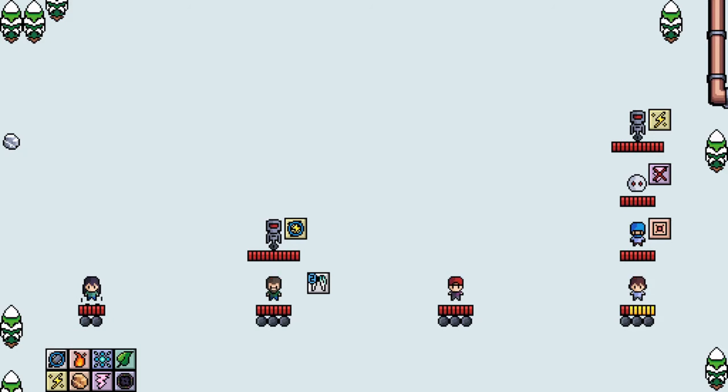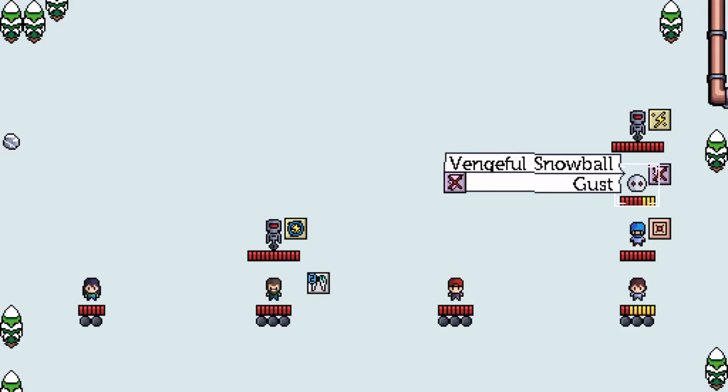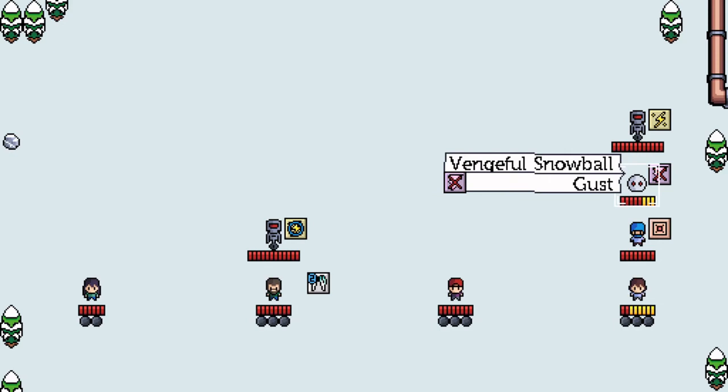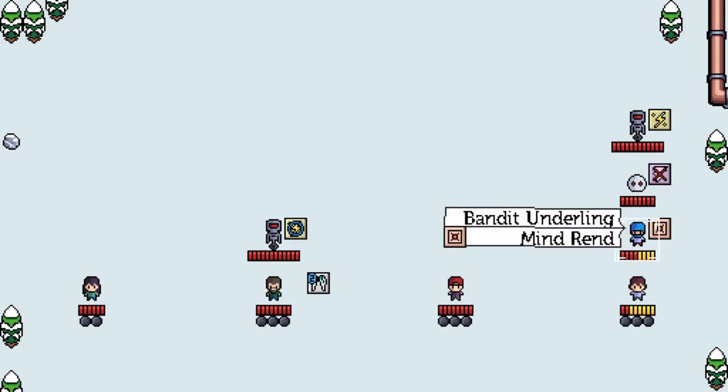Lastly, there have been some big changes made to the battle system. First, your enemies now have names. If you hover over an enemy while planning an attack, it shows you their name and the name of the move they're about to use. Showing the name of the move is important, since before it was only represented by an element icon. Without showing the name anywhere, two moves of the same element could easily be confused by the player.